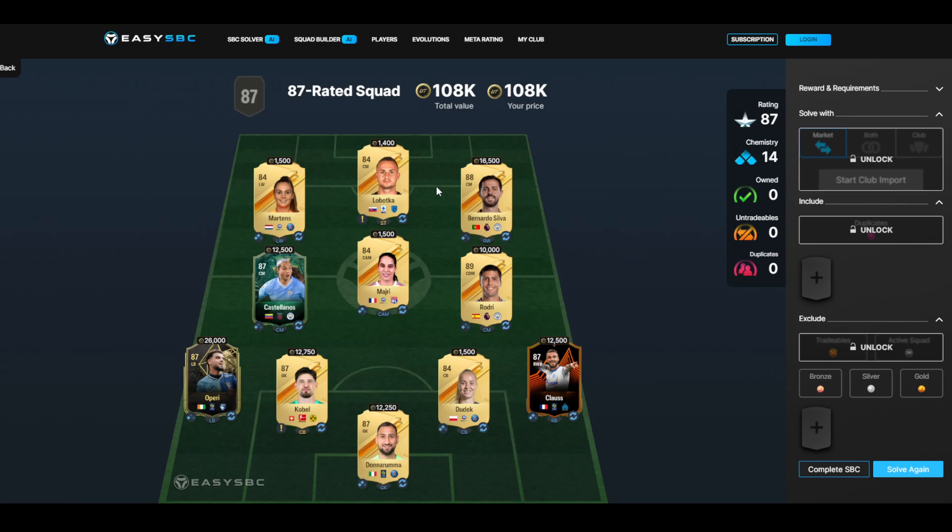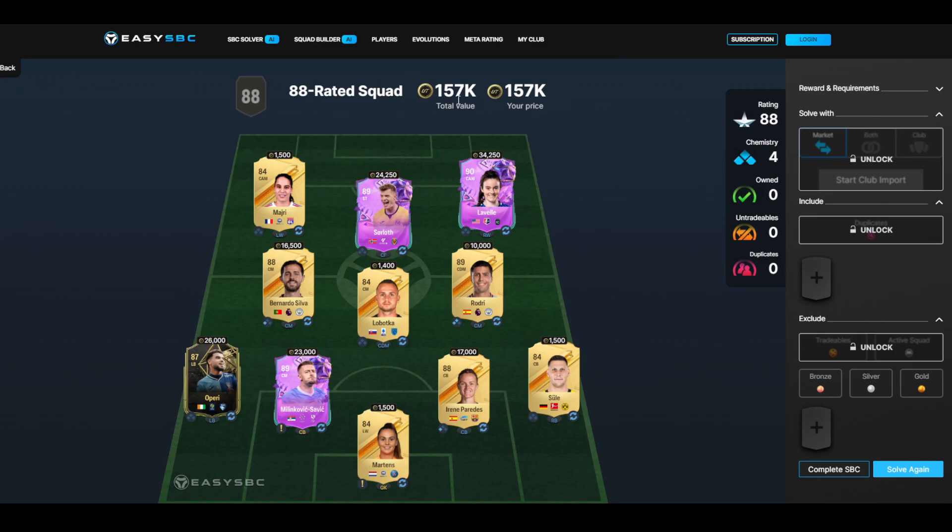The final squad is about 150k — it's quite expensive and we need another inform in there. That's the rest of it. Let me know your thoughts on the card!